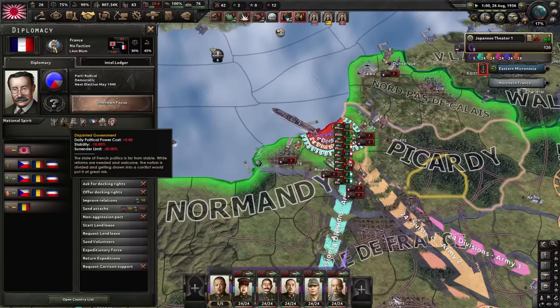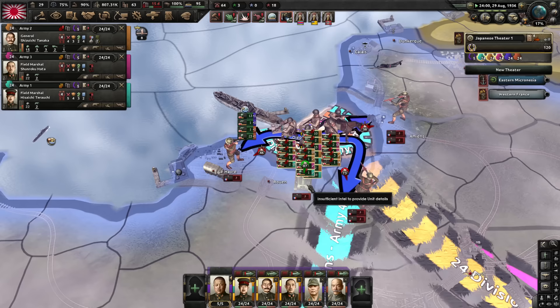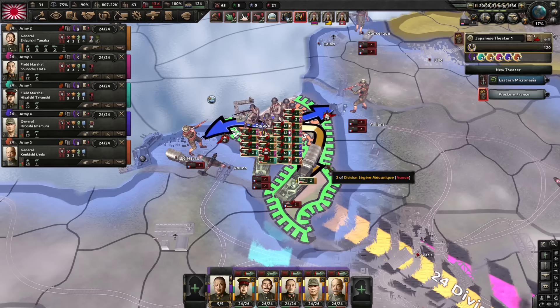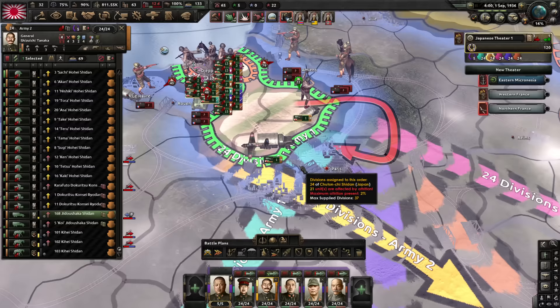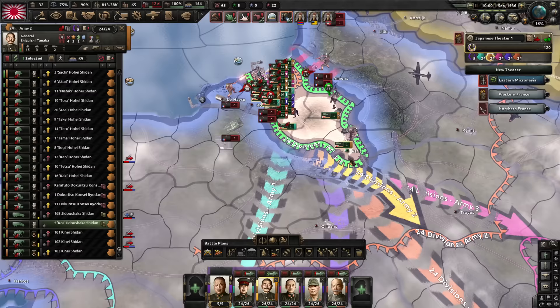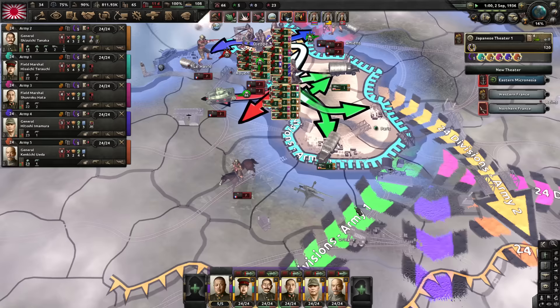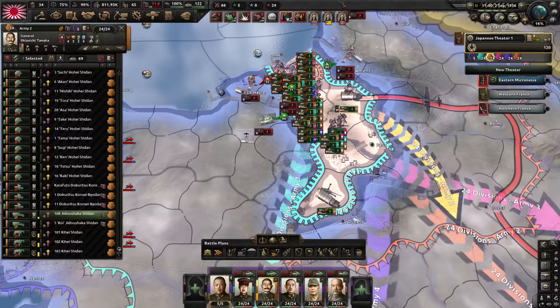France starts with the disjointed government modifier, which makes it very easy to capitulate them. We must get more than our current foothold, but that should not really be an issue. Supply situation is not perfect but we'll get over it. The motorized troops can get to Paris — if I get Paris I'm halfway to victory. They have not capitulated yet but they are 62% towards that with just this naval invasion. I have this unimpeded car that can drive around French territory taking victory points, and the rest of these guys will filter into the area providing reinforcements, getting more territory.